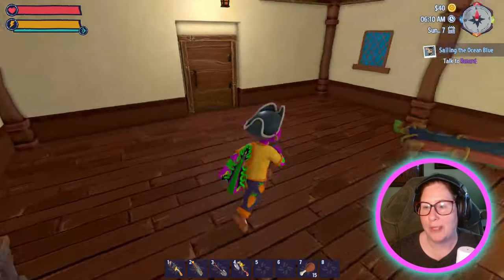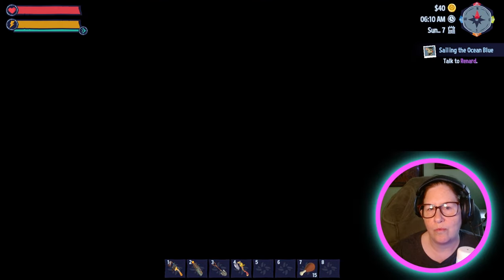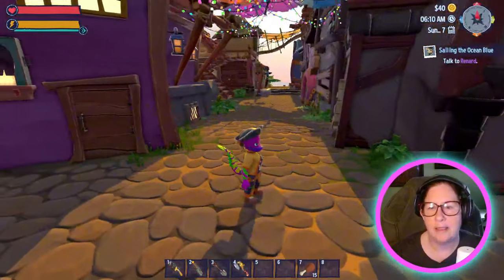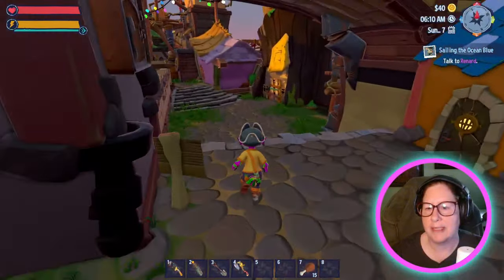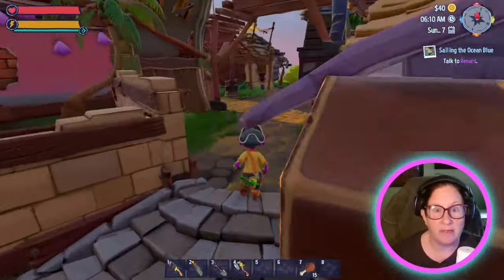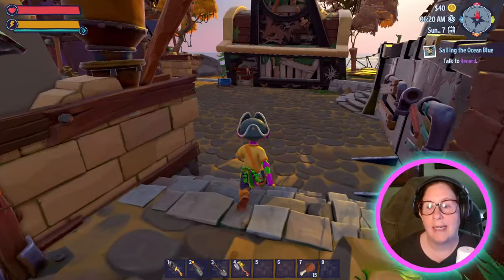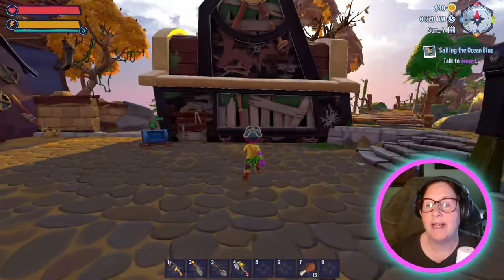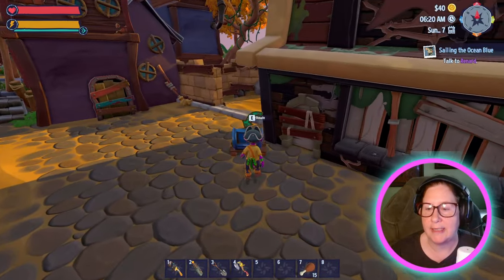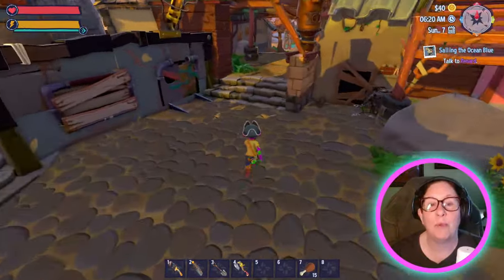I am currently working on setting up the cafe. I've gotten a lot of the junk cleared out — not all of it. I'm still doing those quests and I haven't set up any lights. This is going to be the cafe. You can see I still need to donate ten bricks and five metal plates, and I only have 40 gold. I am poor.